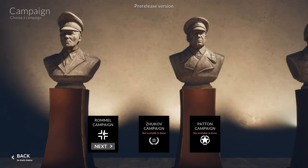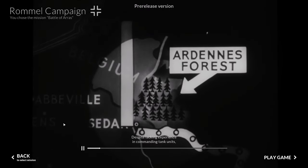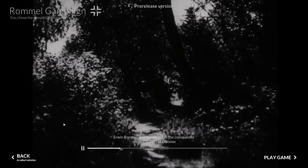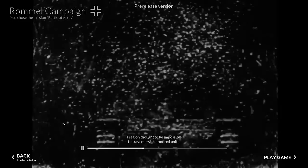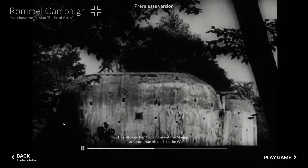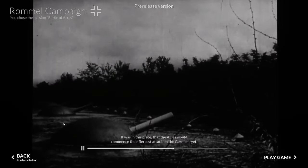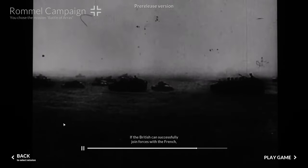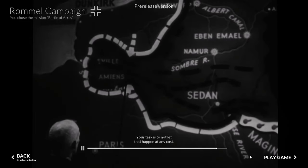Let's get into the first battle of Rommel's campaign, which takes place during the Battle of Arras in May 1940. Despite lacking experience in commanding tank units, Erwin Rommel was appointed as commander of the 7th Panzer Division, with which he managed to force his way through the Ardennes — a region thought to be impossible to traverse with armored units. This allowed him to circumvent the Maginot Line and continue his push west, eventually reaching the town of Arras. It was here the Allies would commence their fiercest attack on the Germans yet. If the British can successfully join forces with the French, the German army will find themselves trapped. Your task is not to let that happen at any cost.